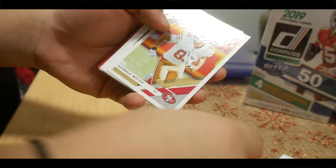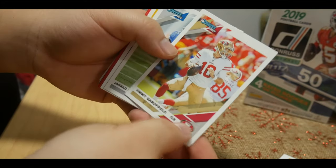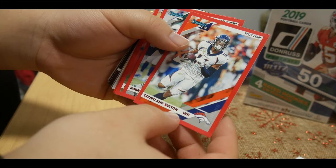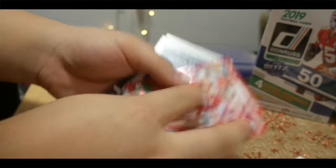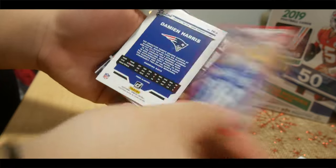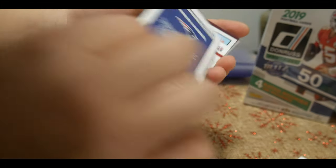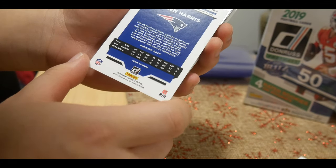George Kittle — great card. Jimmy Garoppolo. These are some press proof cards. We got the rookie Damian Harris — that's pretty cool.